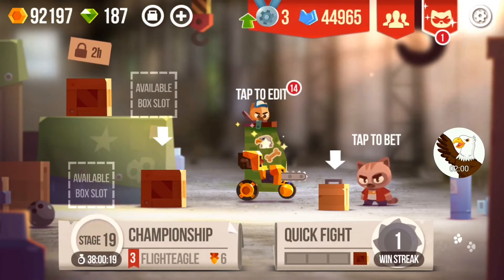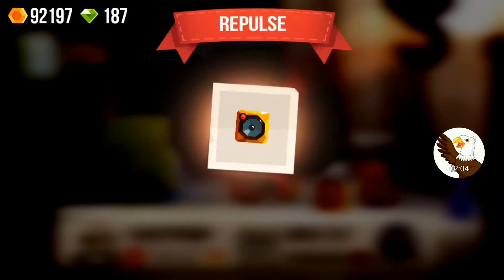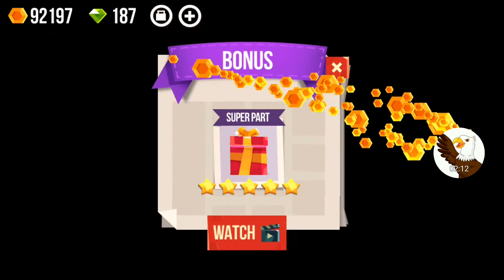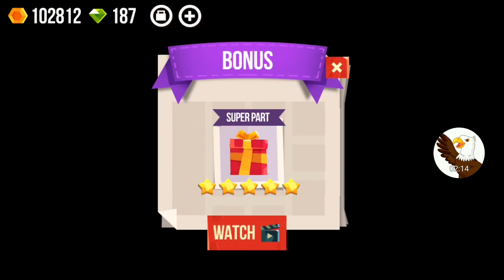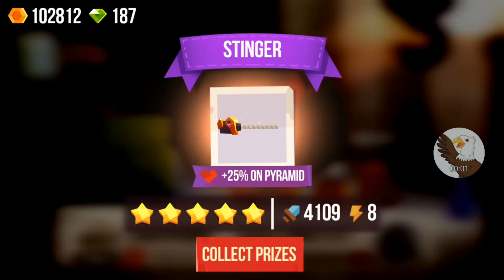So let's open a couple of boxes. There's a regular box — boulder repulse, chain... oh, three-star chainsaw rocket, that could be helpful. I'm gonna pause the recording quickly and watch this. And there we go, a level five stinger for pyramid.